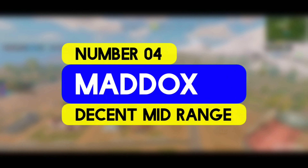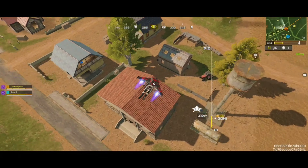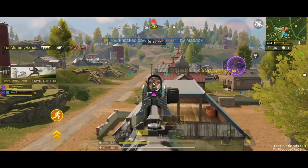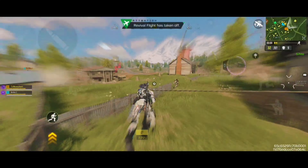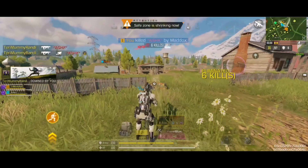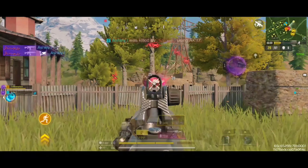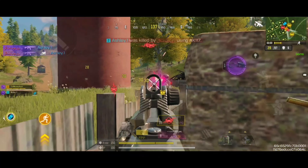Coming at number 4, we have the Maddox, which according to my opinion is performing slightly better than the EM in the present state of the Battle Royale. This is a fully automatic assault rifle with a high rate of fire, highly effective at medium ranges. The Maddox is one of the above-average assault rifles compared to others like the M4 or the Kilo 141. However, it is also one of the most user-friendly and easiest rifles to use. The Maddox sports a decent time to kill at close to mid-range with its default ammunition.